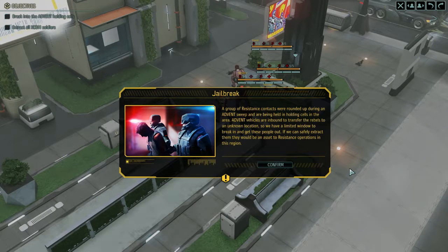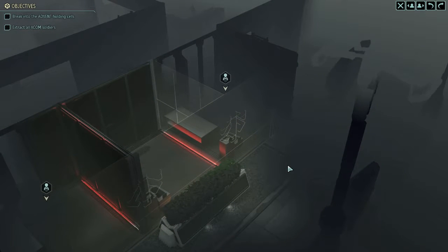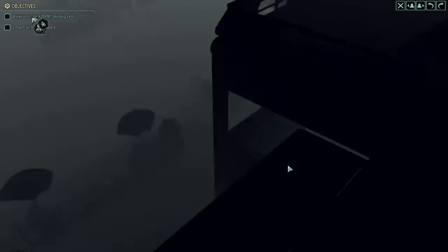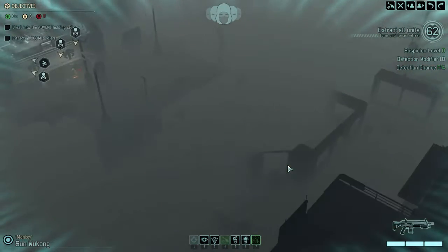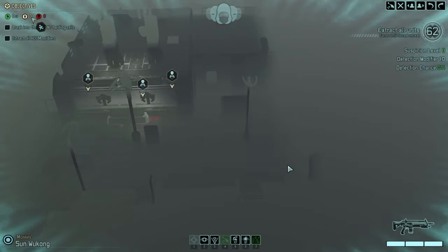Alright, here we are. A group of resistance contacts were rounded up during an Advent sweep and are being held in holding cells in the area. Advent vehicles are inbound to transfer the rebels to an unknown location, so we have a limited window to break in and get these people out. If we can safely extract them, they would be an asset to resistance operations in this region. Well, no argument there — we do need more people. Now, unless I miscounted, it should only be three. I actually remember on one of my personal playthroughs there was one that had five people, and I think they were all in the same holding cell.